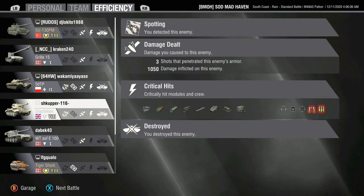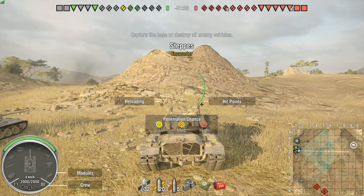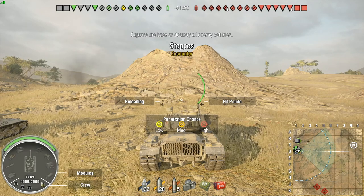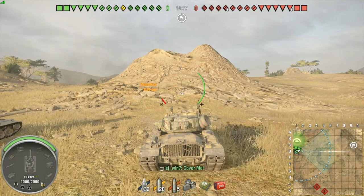Now we have a second match which we're going to go ahead and get up — on Steps. The reason why we're doing two matches for this tank is because the first one we were a little bit more passive but held a flank, were aggressive when we needed to, and had really good shell choices. Steps is a really difficult map to get positioning in because it's not updated yet — it's still on the older system, so there's a lot of spots that everyone is used to going. I like to head down into the little heavy zone, the heavy fighting — around the one and two line.